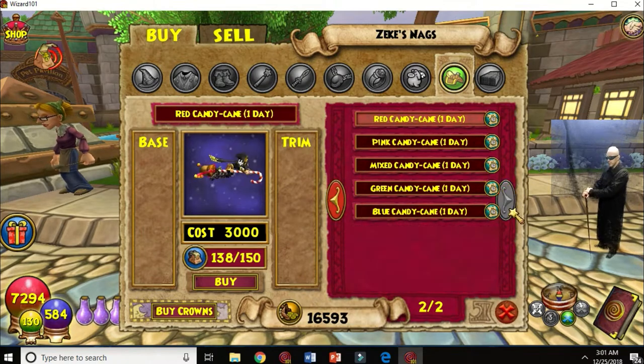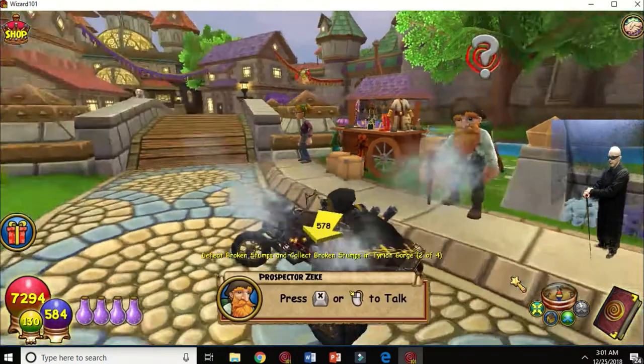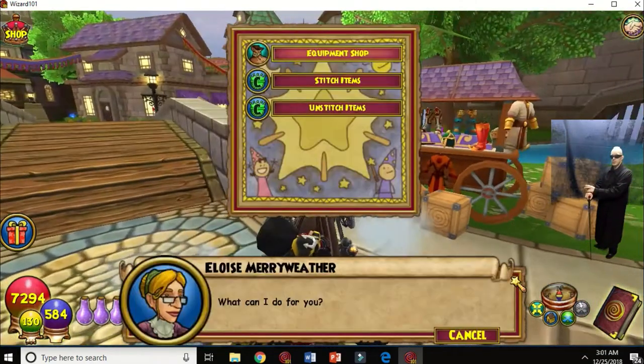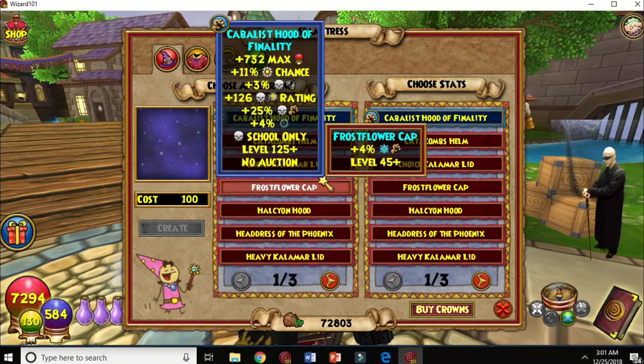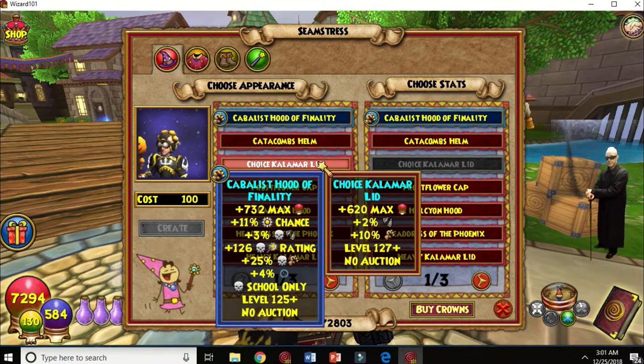You can also rent mounts — temporary mounts. It's better to get permanent ones. You do not need crowns to get a permanent mount on the lower scale. Tigers and similar mounts — you can get those for gold. You do not have to spend crowns for them.